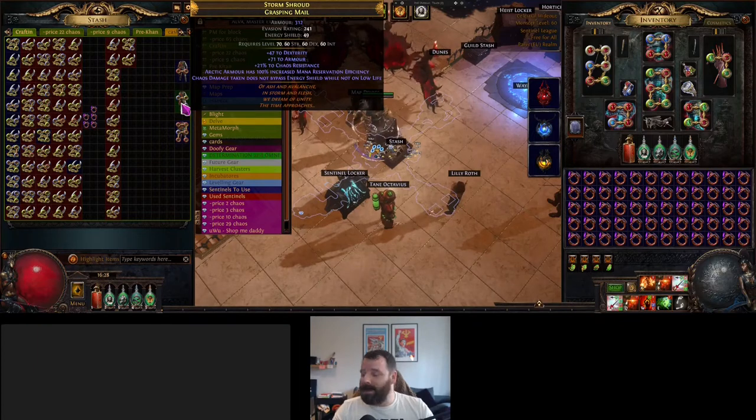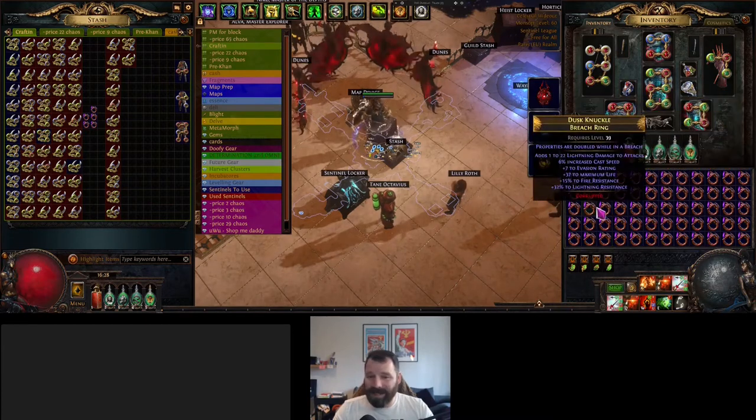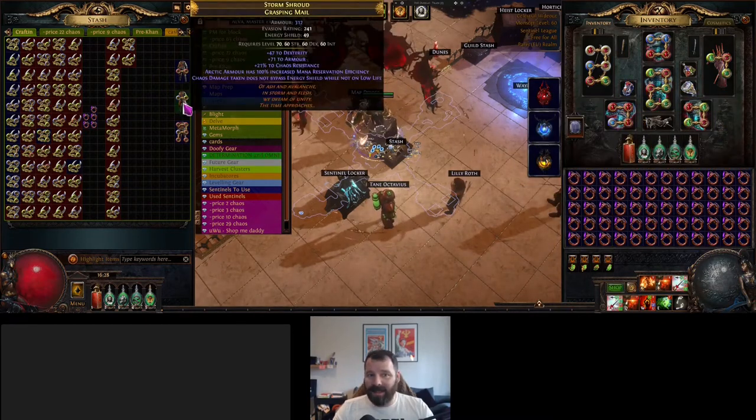A Grasping Mail is an armour, evasion, and energy shield base — strength, intelligence, and dex. You can get these: the modifier here 'chaos damage taken does not bypass energy shield whilst not on low life' is Esh's modifier. You can't roll these any other way — the only way is to submit 60 Breach rings at once to the vendor and you get an unidentified Grasping Mail. The most valuable one is the Chayula modifier, which is 100% increased global defences.